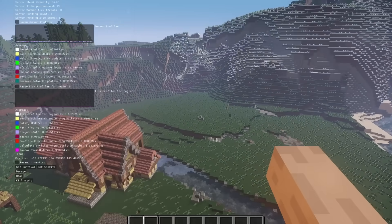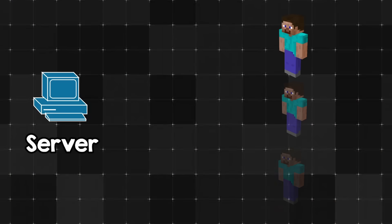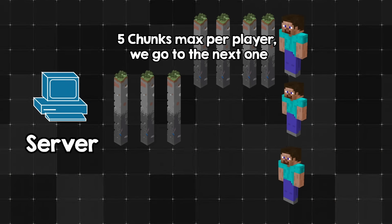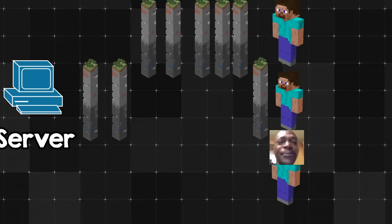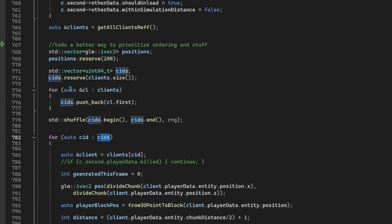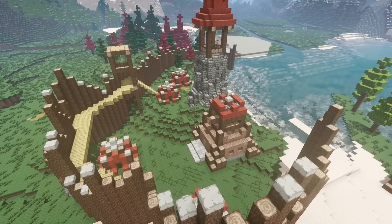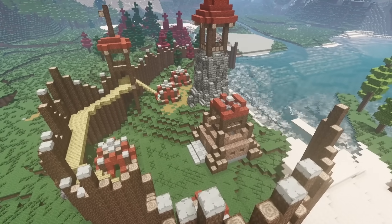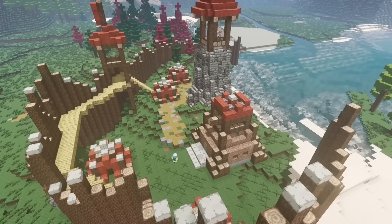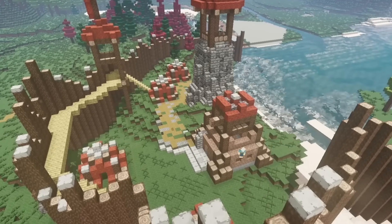There is still one more problem though — remember there are more players. Each time I just go through all the players and load only one chunk, and the order stays the same every time. So players that connect later will have a hard time getting chunks. To easily solve this, I will just randomly shuffle the order in which I update the players each frame. I know this isn't the best solution, but it is actually a good strategy — all the players will be updated equally fast, and it is extremely simple and fast. In the future I could also prioritize players with very few chunks by reordering the vector again.